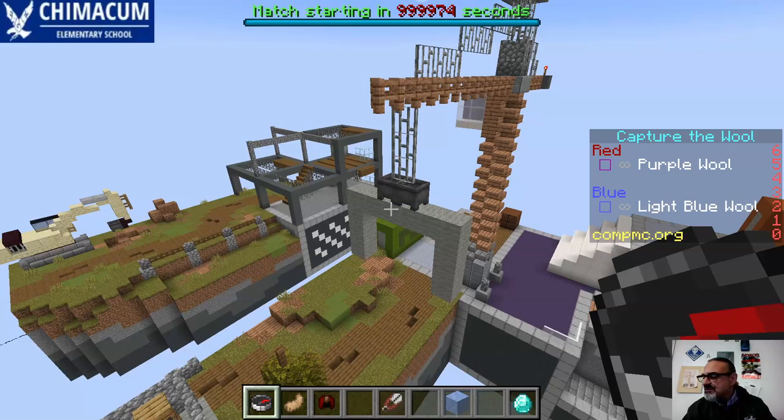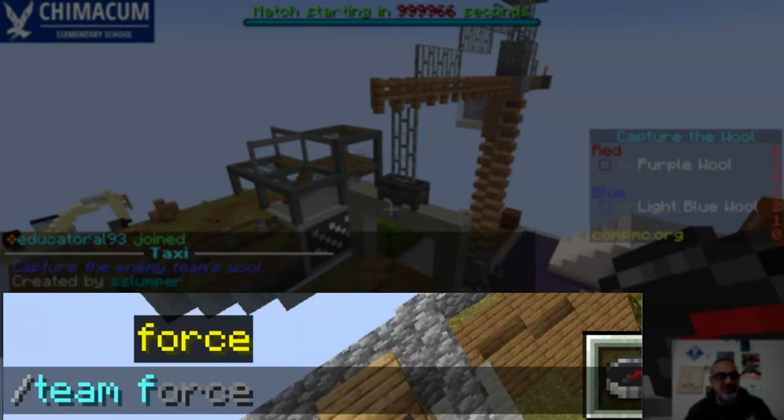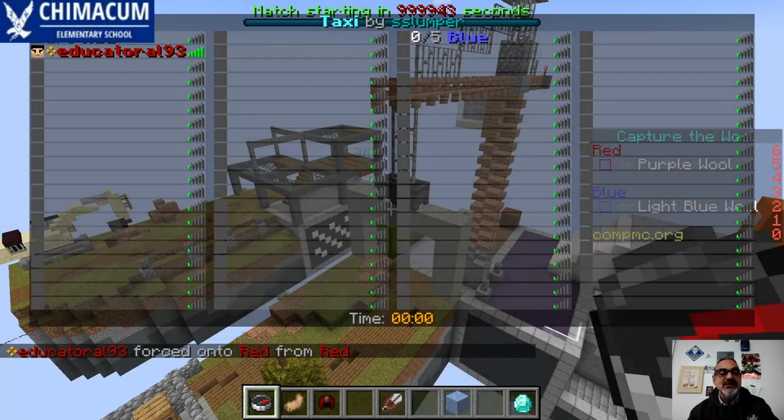Then for teams, type /team and if you're using 1.17.1 you can just start typing F and then tab and it'll go to force. When you hit enter it'll show you a list of your players. You should have a team list next to you if you haven't memorized your teammates' numbers, so you can put each team member on a team. Right now it's set to red and blue — put your teams together while it's still red and blue because it's so much easier to type.